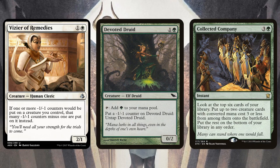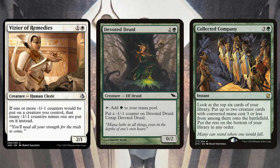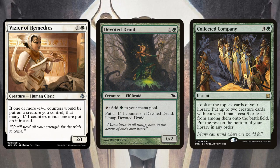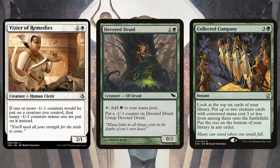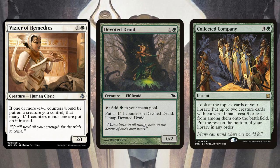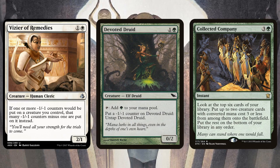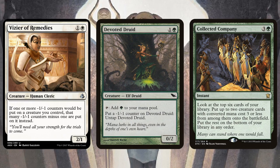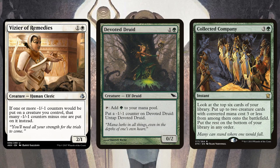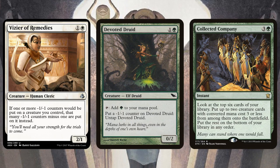Yeah, I'm going to be surprised if we see an entirely different deck built around Vizier and Devoted Druid. But I wouldn't be at all surprised if we saw this slotted into pre-existing Abzan Company or various Chord of Calling decks. It's actually not bad with Kitchen Finks anyway — you get to reset your Kitchen Finks, so you kind of have that aspect of the combo as well, plus this additional combo. And Devoted Druid does ramp you into Collected Company a turn earlier, so it's not the worst card as a two-mana mana dork. It's pretty low opportunity cost to slot it into those decks.